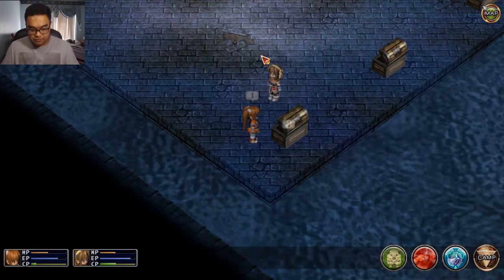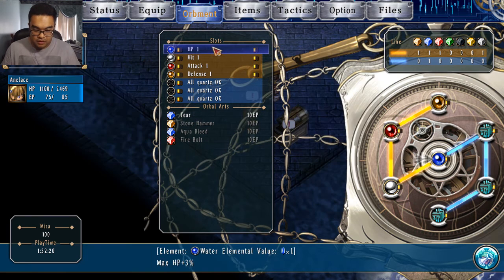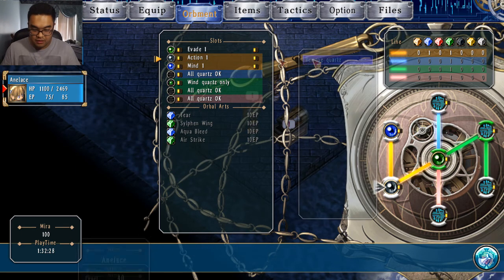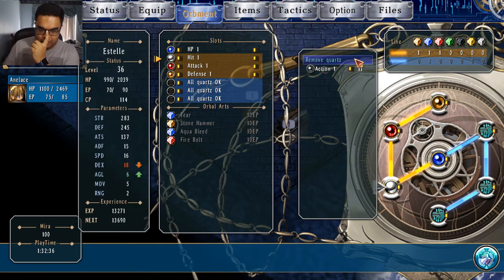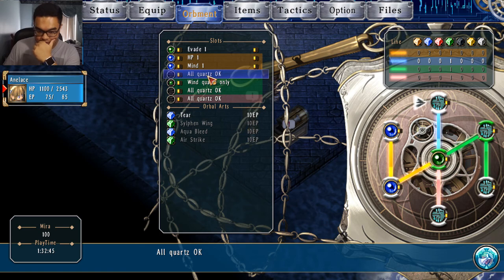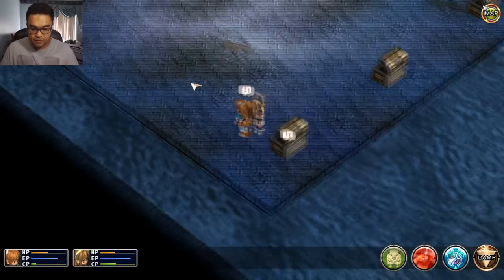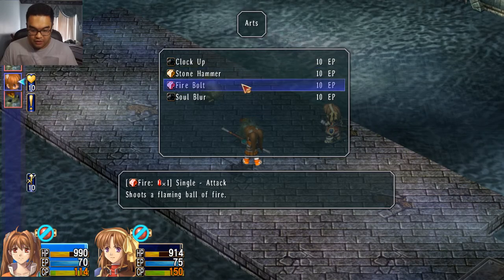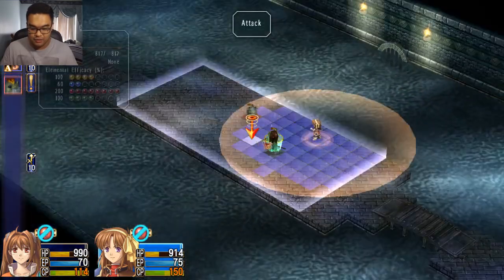Okay, I know what I'm gonna do. Give Annalise — hmm — Mind. Remove quartz. You can take HP because I want you to be able to heal. Remove quartz — HP. I'll give you defense and attack. I'll give you action too. Now that we're here, let's go around. Did not see that monster! Estelle can focus on that, while Annalise also has healing, which she might have to use in a bit.